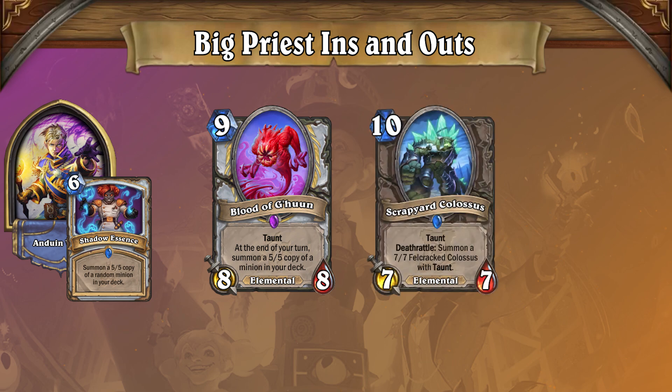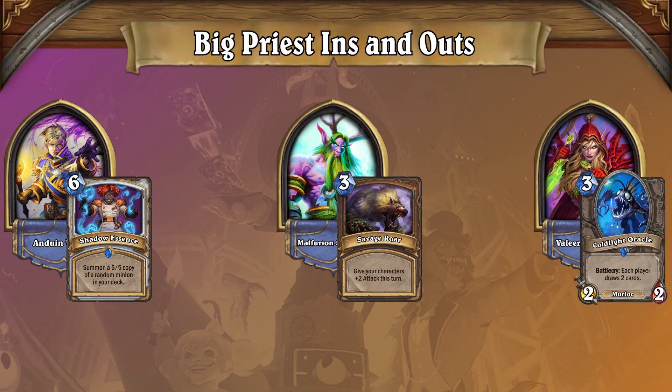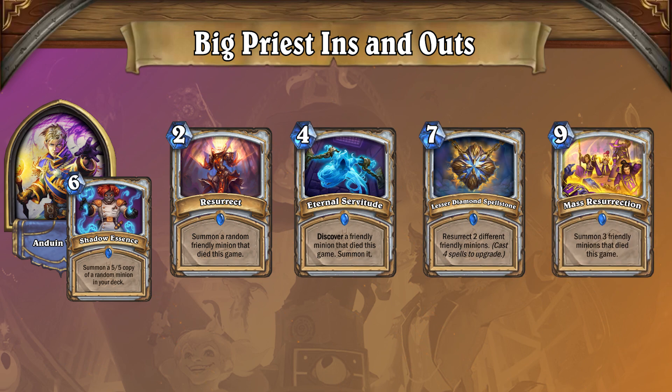Both Blood of Cahuun and Scrapyard Colossus have taunt, so once they're summoned by Shadow Essence, they tend to stop the opposition dead in its tracks. After these minions die, Big Priest can use Resurrect, Eternal Servitude, Lesser Diamond Spellstone, and Mass Resurrection to bring these massive threats back again and again until they've beaten the opponent into submission.